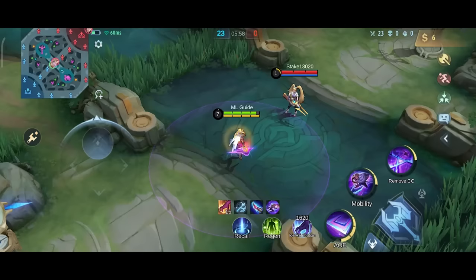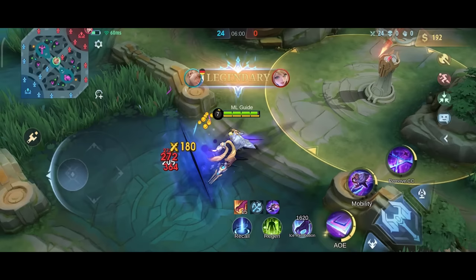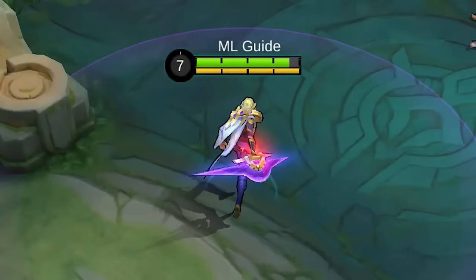The second combo you use when you can get close to an enemy without a dash: basic attack plus second plus first plus normal basic attack. With this one you can finish off squishy enemies that have less than 50% HP, unless you're underfarmed of course.